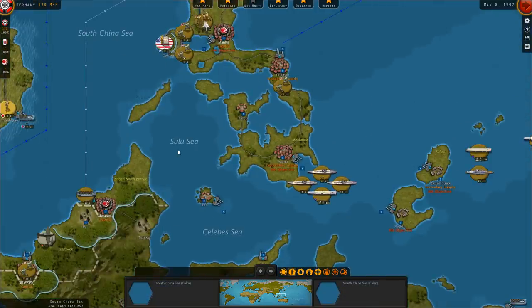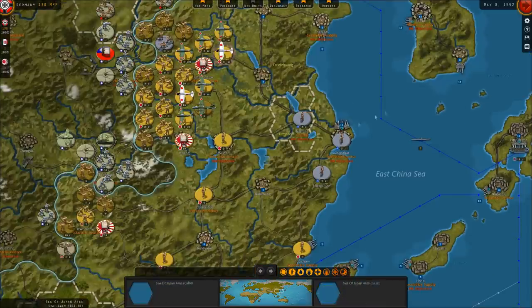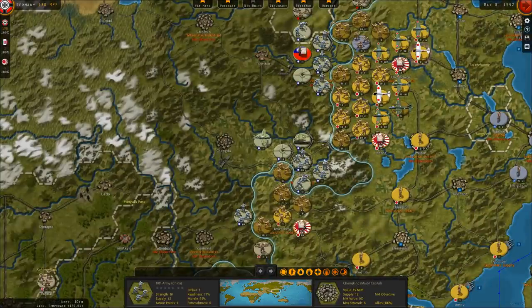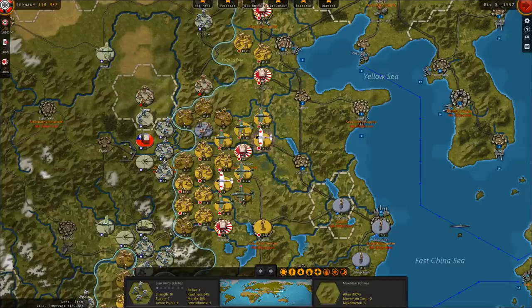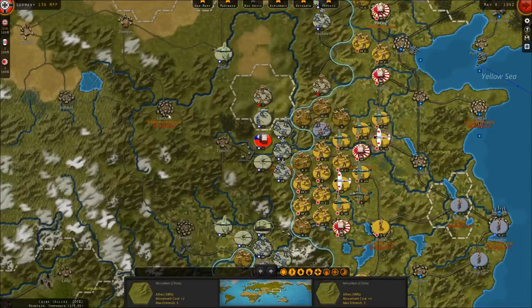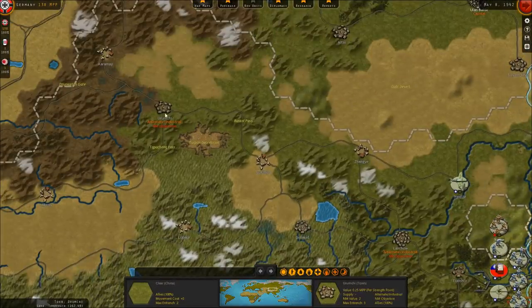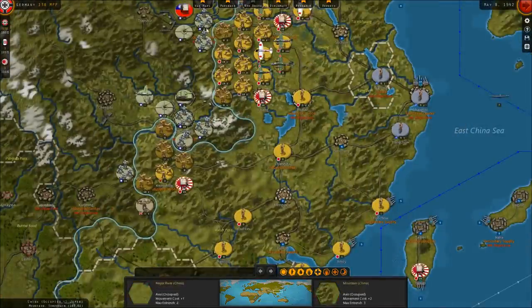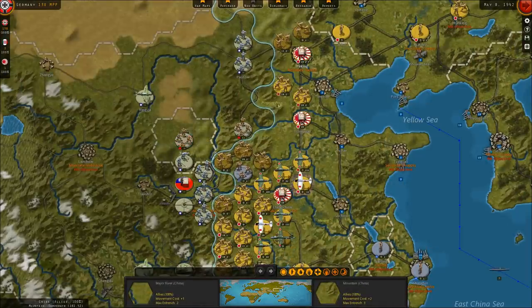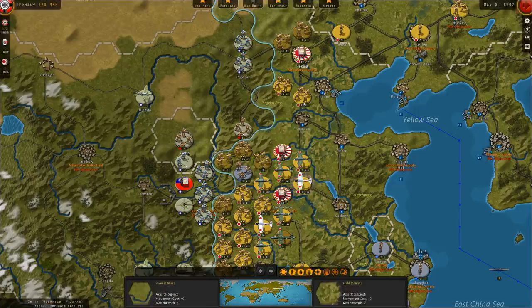That's going to do it for this episode. Next episode we'll pick up where we left off. I don't think we'll take Chongqing yet, but maybe we'll get to the border of Chongqing and take Xi'an, threatening the Chinese. If Xi'an falls, the next logical target is the Chinese Communist capital at Yan'an, and then Lanzhou is the next alternate Chinese capital — we could drive west there. With that being said, until next time, this is the Historical Gamer saying thank you for watching.